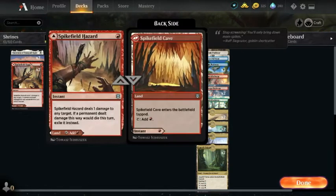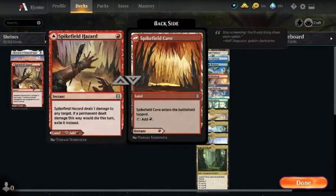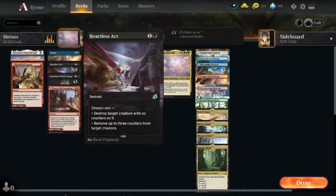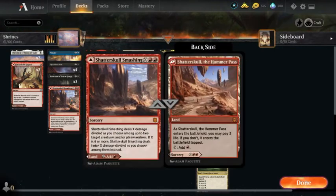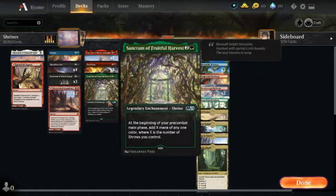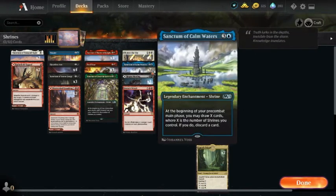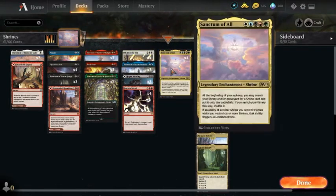We have two Sanctum of Tranquil Lights, two Spike Field Hazards, four Negates, four Heartless Acts, three Sanctum of Stone Fangs, two Shatter Skull Smashings, three Sanctum of Shattered Heights, three Soul Seers, two Sanctum of Fruitful Harvest, four Shatter the Skies, three Sanctum of Calm Waters, three Hegra Maulings, four Storm's Wrath, and four Sanctum of Alls.